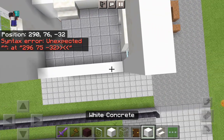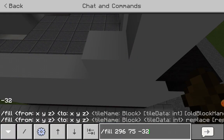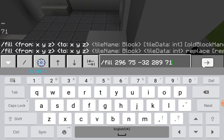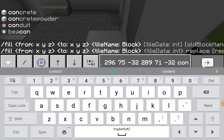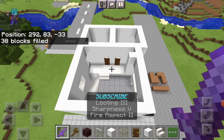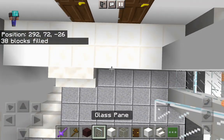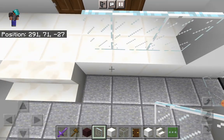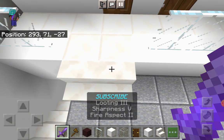I'm going to be using world edit because it's convenient. If you have it installed, mark that block out, then this one, and set it to concrete. There we go — world edit saves some time. Once you've done that, take out your glass panes, place three over here, two over here. Also replace these three with white concrete just so it looks better.